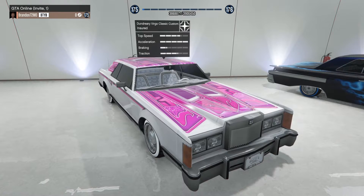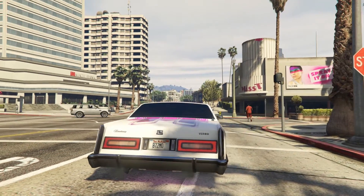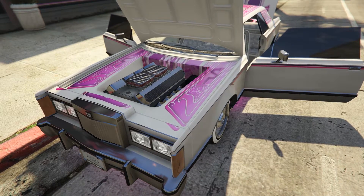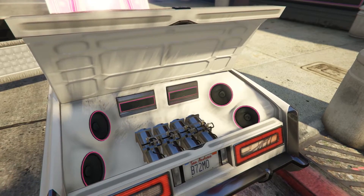Our next vehicle is the Dunderee Virgo Custom Classic. This lowrider took several people by surprise, because some rumor-based YouTube channels misled everyone into thinking it was the Albany Virgo that was going to receive the lowrider treatment. I really feel bad for anyone who bought the Albany expecting to upgrade it, but if you did, I hope you'll stop believing everything you see on YouTube. Those rumor channels usually have bad information and are more often than not just flat-out wrong. At any rate, the Virgo Custom Classic is yet another car you've already seen on my channel — this lead sled won't win any races, but it sure is pretty in pink.